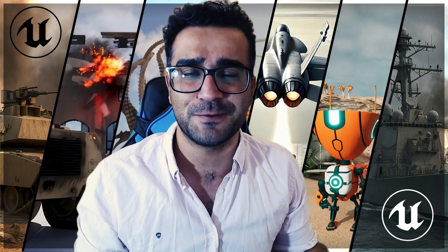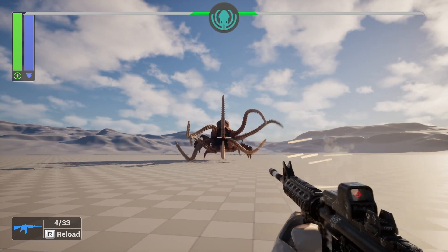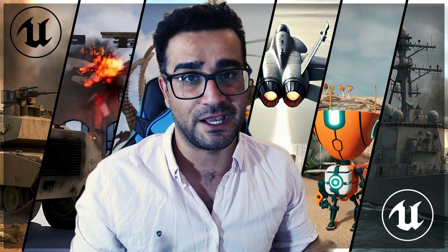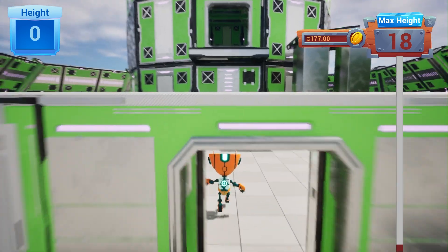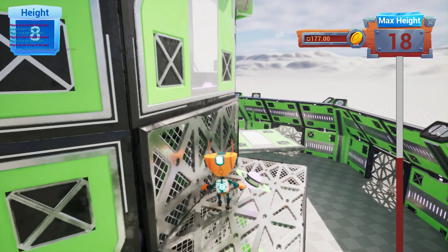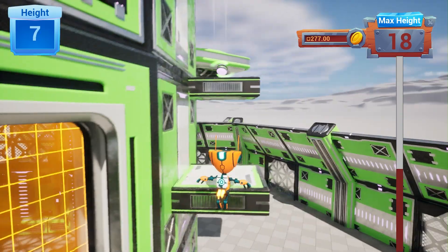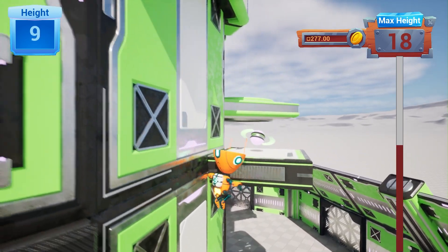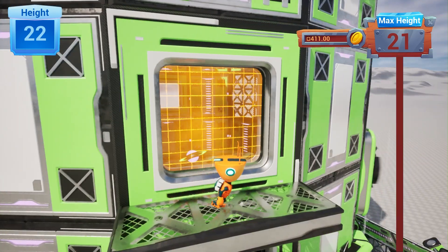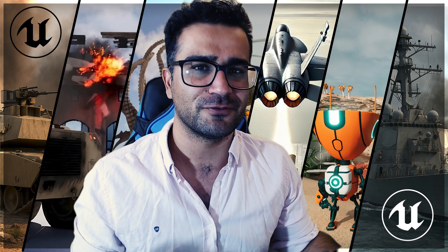After that we will create a FPS game that we have a boss fight. Next, we go for a platformer course. Now that you saw a glimpse of all the 7 courses, let me explain each one of them in detail.